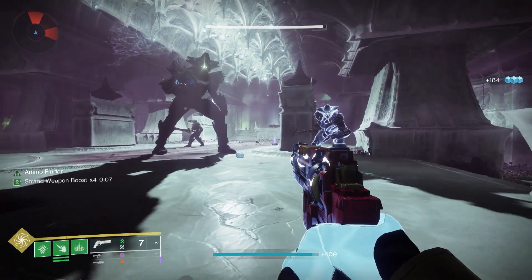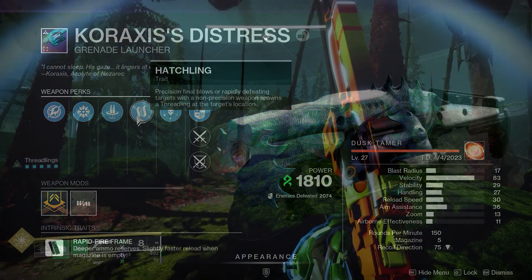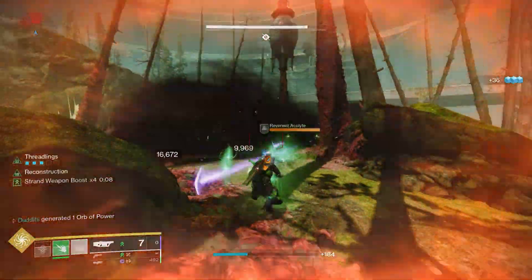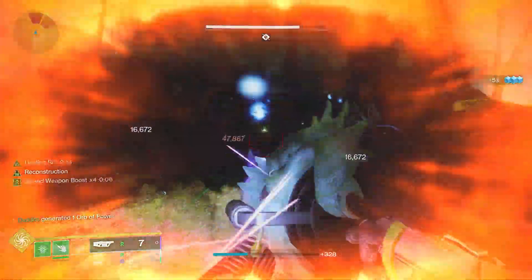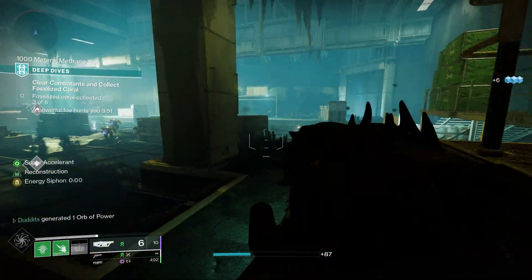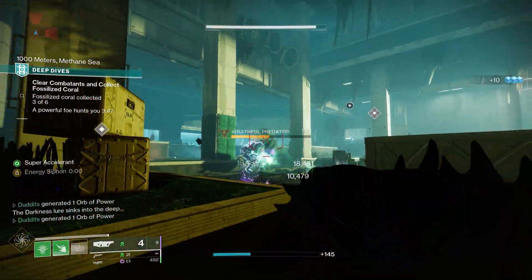For more Threadling damage, there are also heavy weapons with Hatchling — such as Koraxis's Distress or the Circular Logic from Neptune — so you can really build a focused Threadling build if you wanted to.